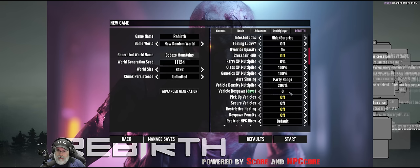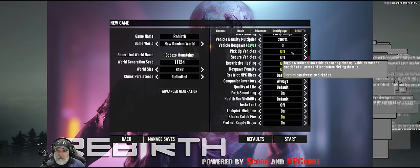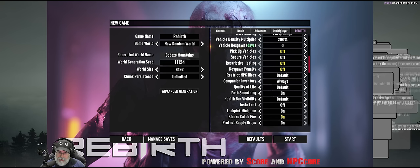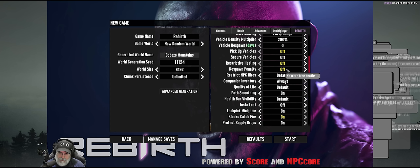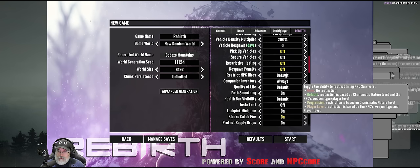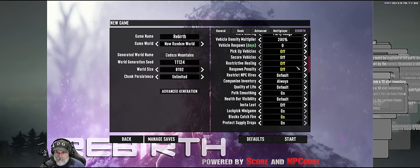Genetics I think have something to do with mods you can make that affect your attributes. Vehicle density is up to 200 by default. Vehicles do not respawn and we can't pick up vehicles except for the bicycle because that's more realistic. Restrictive healing doesn't allow you to spam things — I don't agree with that so it's turned off. There are restrictions on when you can hire NPCs; the mod has companions you can hire based on your charismatic nature level and weapon type player level, so we'll keep that on default.